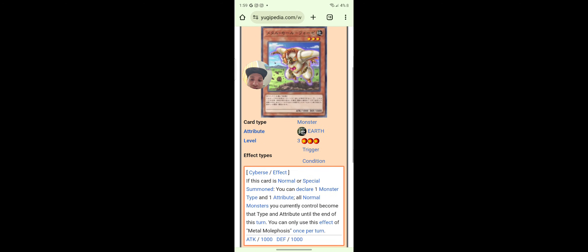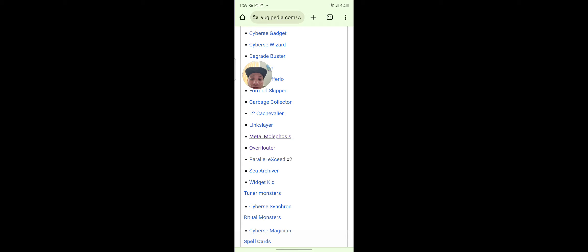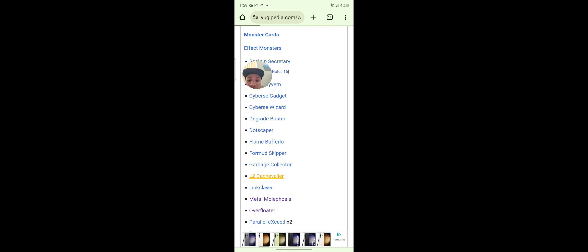Metal Morphosis: when this card is normal or special summoned, you can declare one monster type and one attribute — all normal monsters you currently control become that type and attribute until the end of the turn. Once per turn. Link Slayer L2 Catch — Failure Cyber's effect: if this card is normal or special summoned, you can target one link two monster, negate it or special summon it but negate its effects. Pretty good.